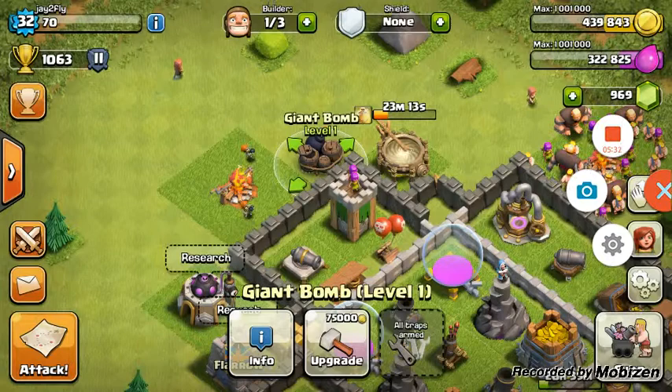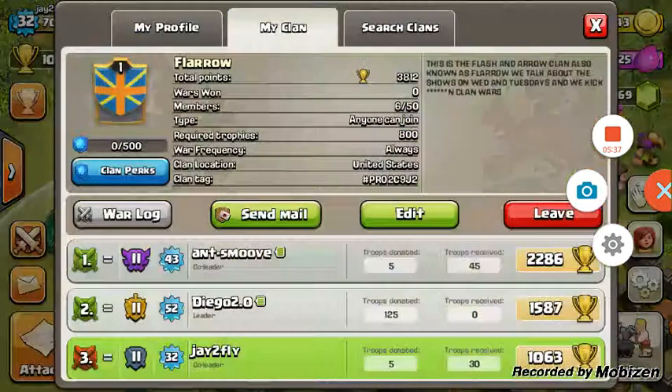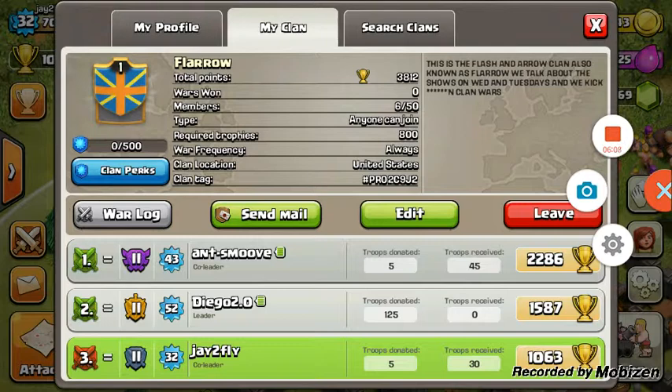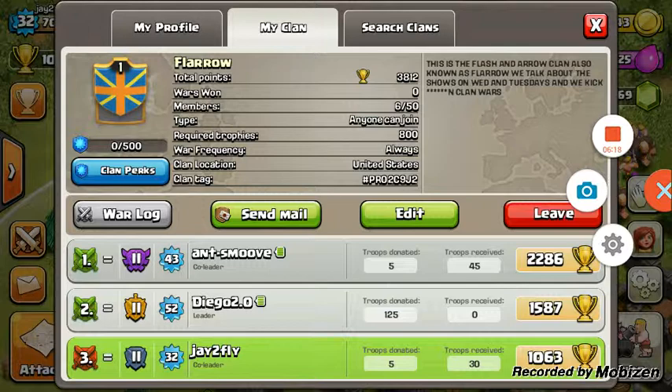Don't forget I'm doing the clan - I made videos about the clan and nobody has joined, no one. You'll be the one to join - free elder, anyone can come in. Don't mind this because I know it says everybody donated zero, some donated five, and one guy donated 125. If you do decide to join the clan, don't be one of those guys - especially don't be like me because in my clan no one's really asking for troops that much.